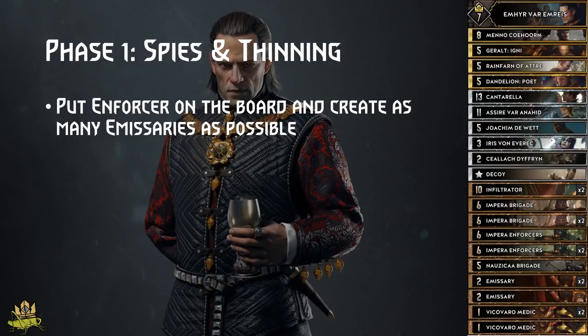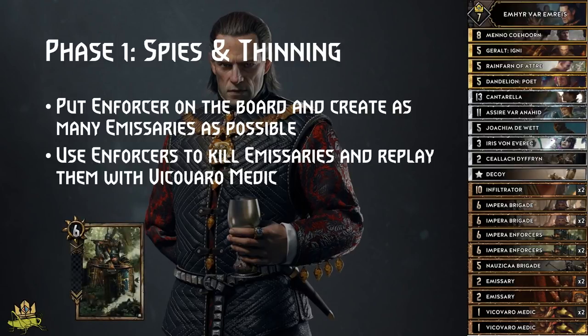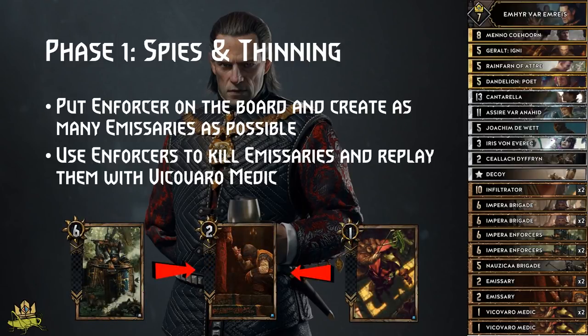Through Enforcers, we then kill some Emissaries, so we can resurrect them with Vicovaro Medics to thin even more. If you have two or more Vicovaro Medics left in the deck, hurry to get an Emissary into the enemy's graveyard, so you don't run into a situation where you draw both Vicovaro Medics and have no targets for them. You can also use Nausicaa Brigade to kill off an Emissary so it becomes strengthened by 4.